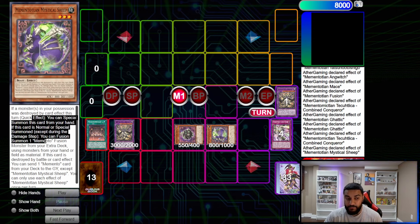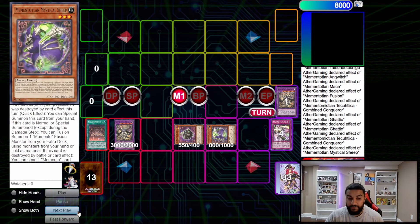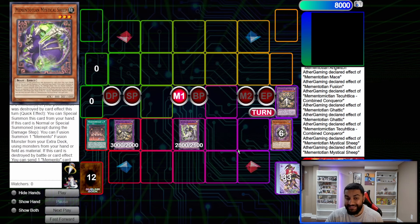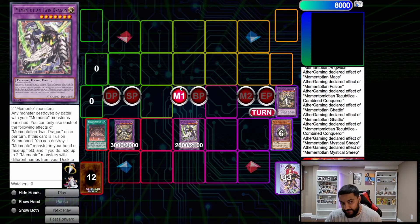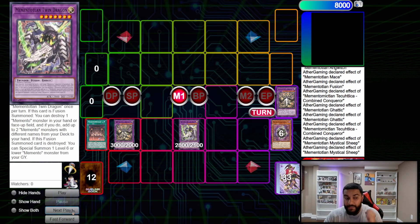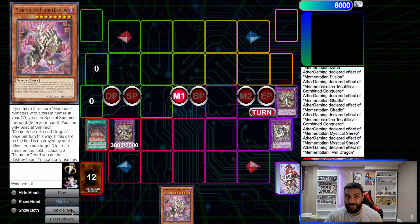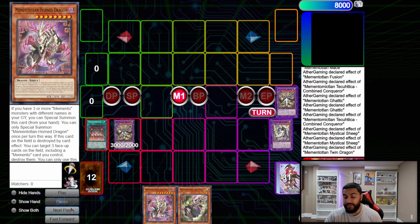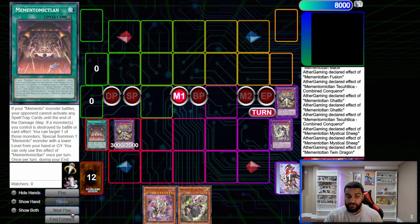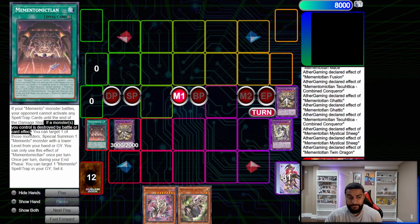Sheep's effect says: if it's normal or special summoned, you can fusion summon using it — very good. And if it's destroyed by a card effect, send one card from your neck to the grave. From here we use Sheep to fusion summon using Sheep and Gaddick into Twin Thunder Dragon — or Twin Dragon, whatever you call it. This card says: on fusion summon, destroy one Memento monster in your hand or field. You pop itself and add up to two Memento monsters with different names. We add Horn Dragon and Mace.